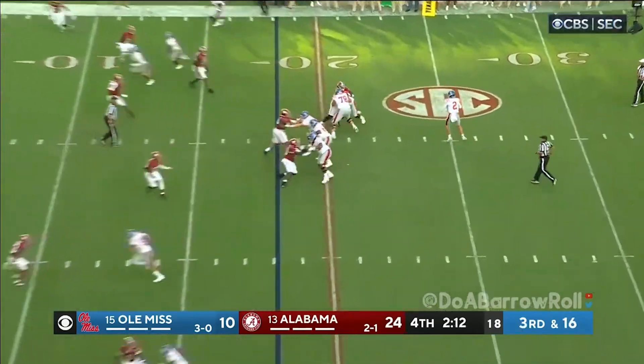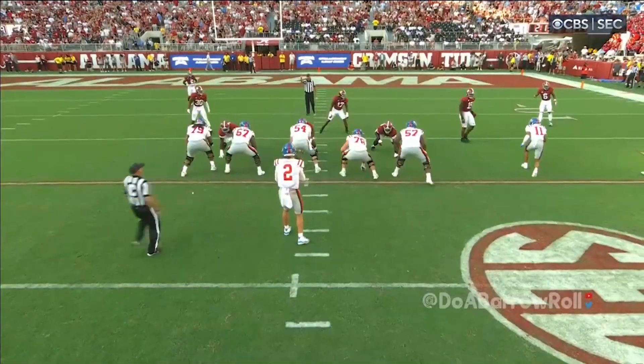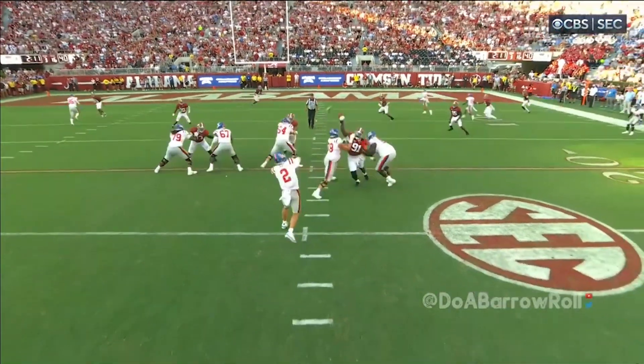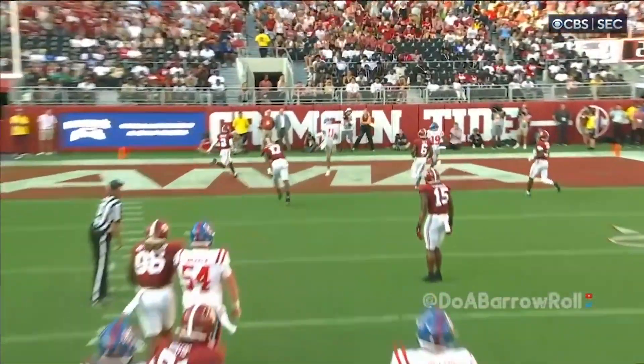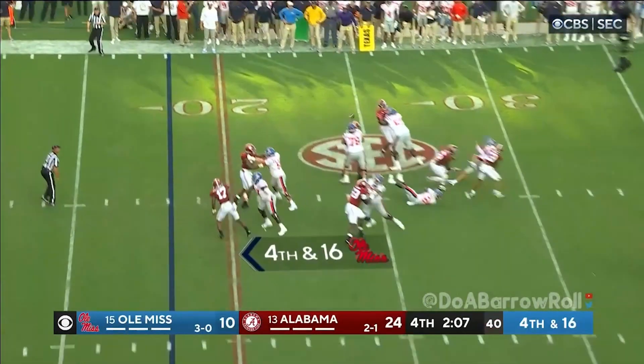It's third down and Dart toward the end zone — overthrows a wide-open Watkins. Uncovered, a mistake by Bama. You'll see him on the right of your screen — nobody has him. Trips to the bottom, here comes the pressure — Dart hit as he throws.